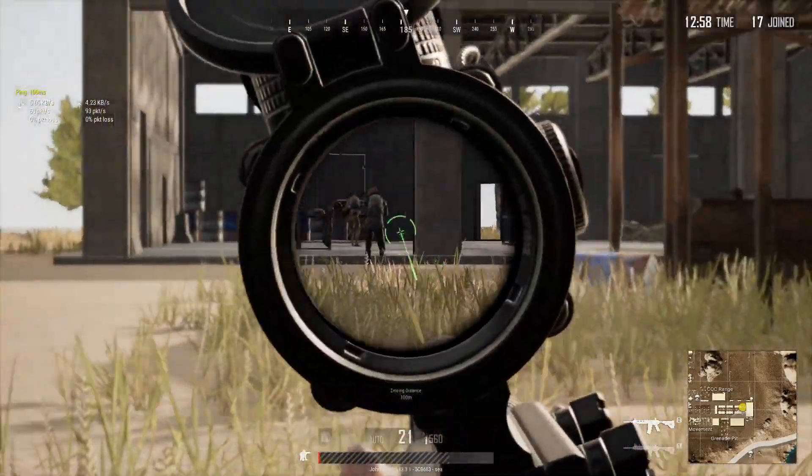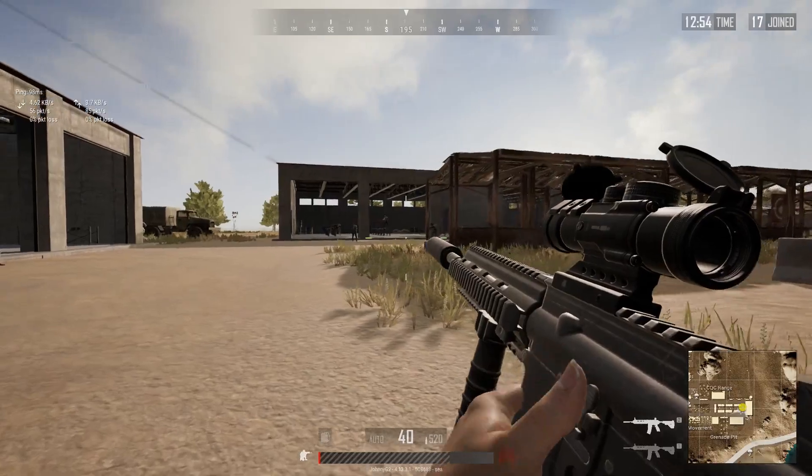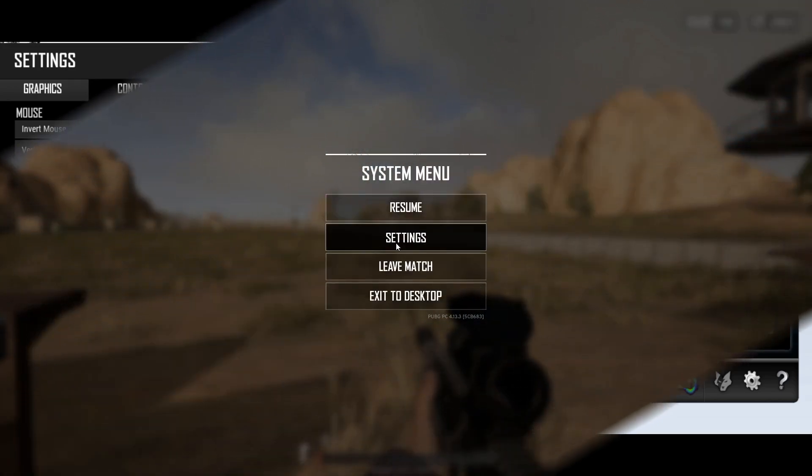So you have to find the sweet middle spot where you can control the recoil as well as aim like a pro. Here is my DPI and in-game settings. Don't copy and paste those settings — find your own sensitivity.